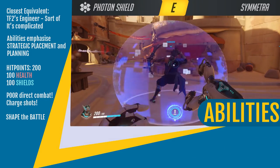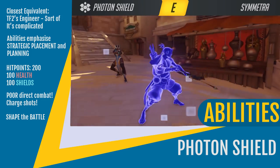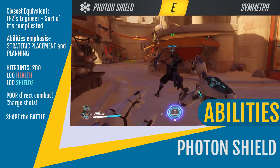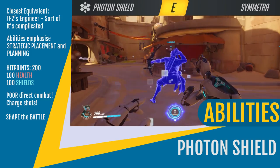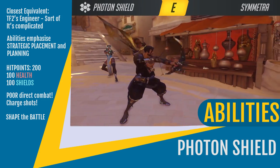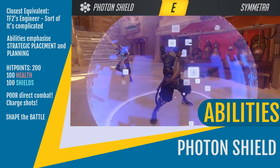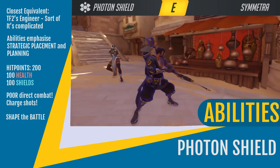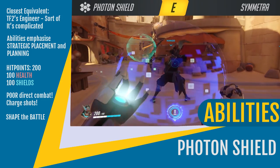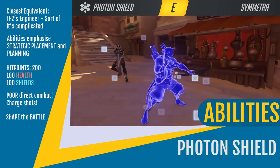Lastly for normal abilities, we have her Photon Shield. This ability targets allies and lets you place a 75 hit point shield on them that will regenerate out of combat. You can place this shield on a single ally at a time, and the ability replenishes after a fairly long cooldown. You can shield as many allies as you have time for, and the shield is only removed on the target's death. There is no reason not to be using this constantly, but remember to prioritise the squishy targets that benefit the most from it, which need to be fighting directly.